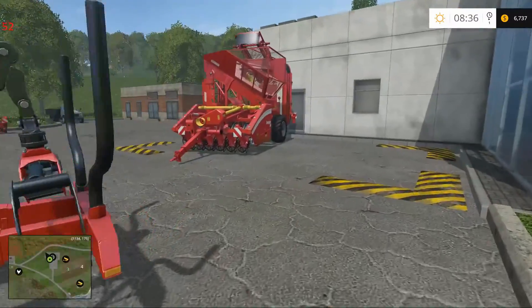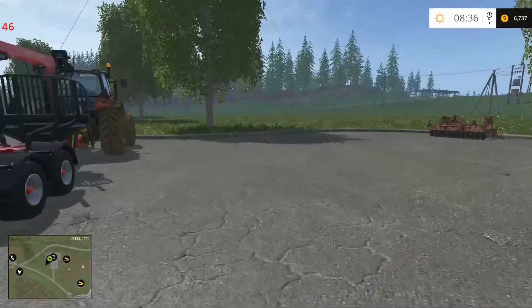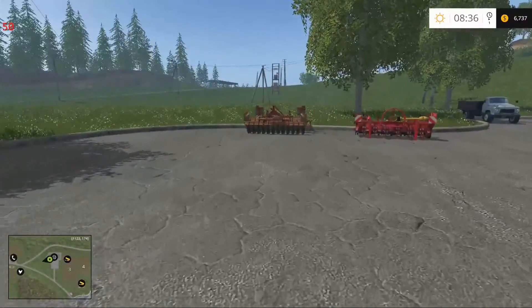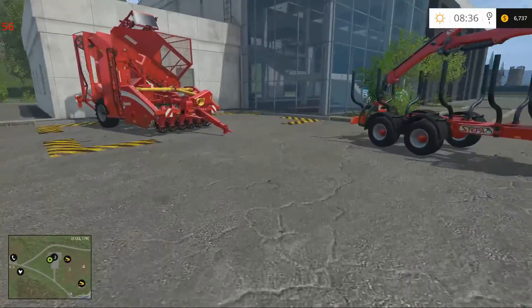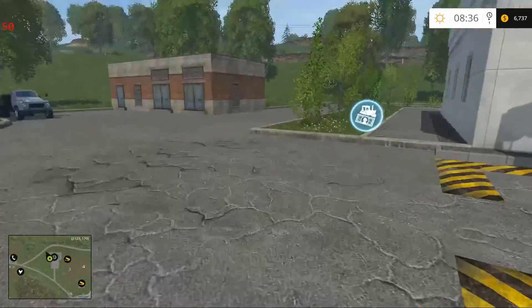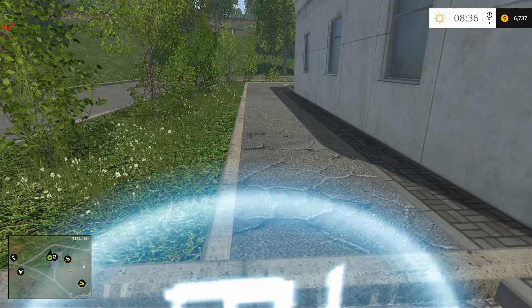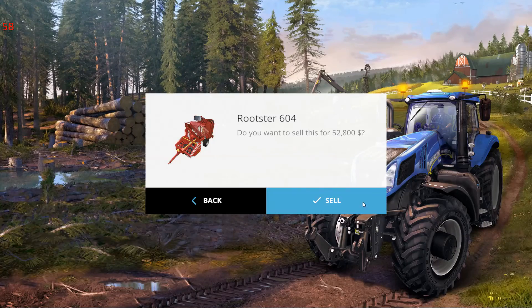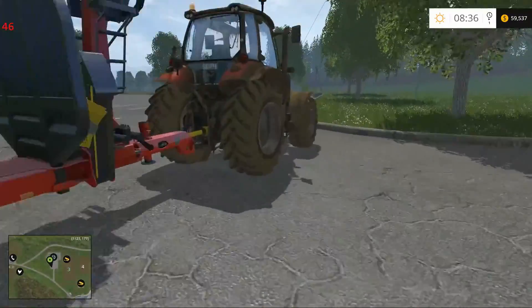Here we are at the machine shop. We've got this, and yes I do actually need to rent one of these almost right away again. But I've also got our old cultivator down here — we're not going to keep that. If we want to do some logging, we'll rent the Ponzi and go cuckoo. So yes, we would like to sell that, please.